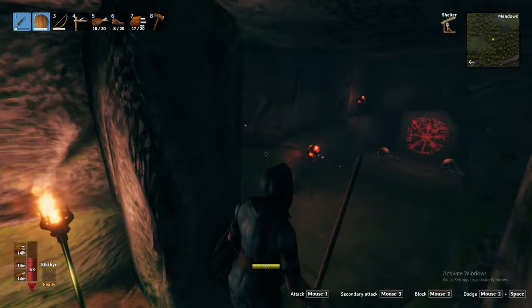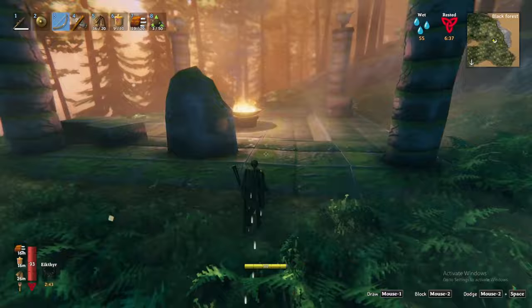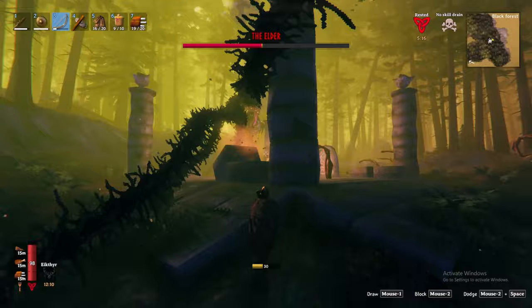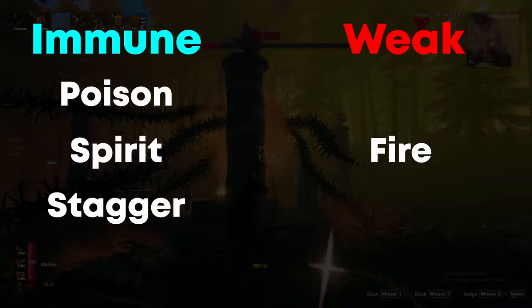Once you have identified the location of the Elder, you must gather three ancient seeds. As mentioned, these can drop from grey dwarf brutes, or you can farm them by destroying grey dwarf spawning nests. With three ancient seeds, sacrifice them at his altar to summon him. He has three attacks: a vine-shooting ranged attack, a stomp if you get up close and personal, and thirdly he will spawn immobile roots which will attack you if you get too close. He is immune to poison, spirit, and stagger, but weak to fire.